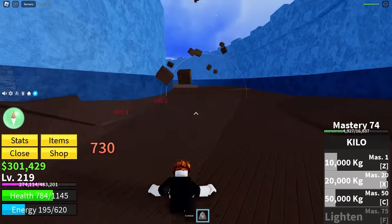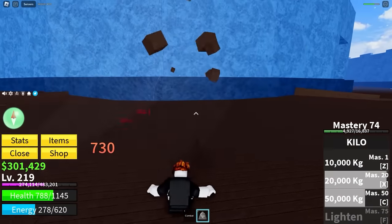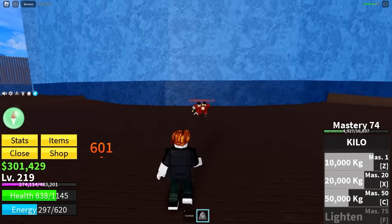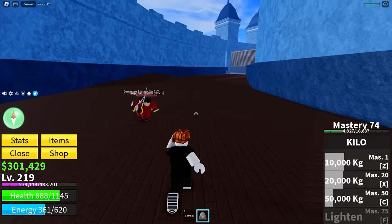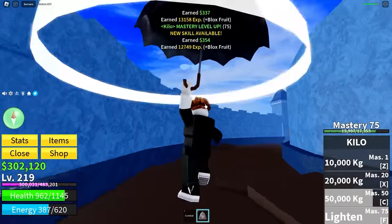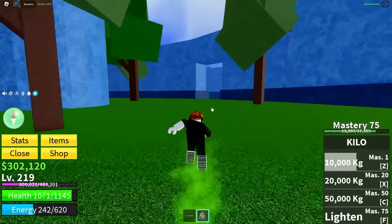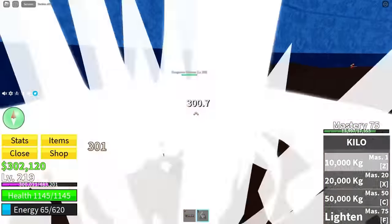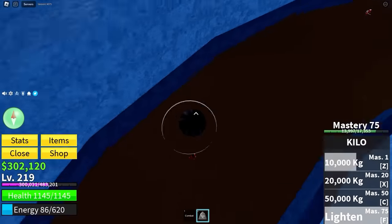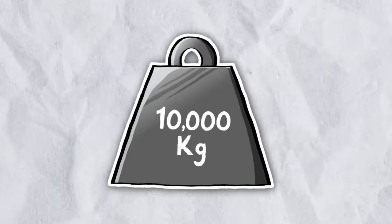We are at mastery 74. We need the tiniest smidge of mastery to go, and then we can get the final move: Lighten. This has taken an insane amount of time. Me personally, if I'm seeing a kilo fruit on the floor from now on, it's going straight into the ocean. It could maybe redeem itself when we get to Project Doomsday. There we go - we got the final move called Lighten. We become Mary Poppins. What I do want to test is does Lighten increase our damage? We do 301 right now, and then if I lighten and drop from the sky, what happens? 301. That changed nothing. Okay, that's the kilo fruit mastered.